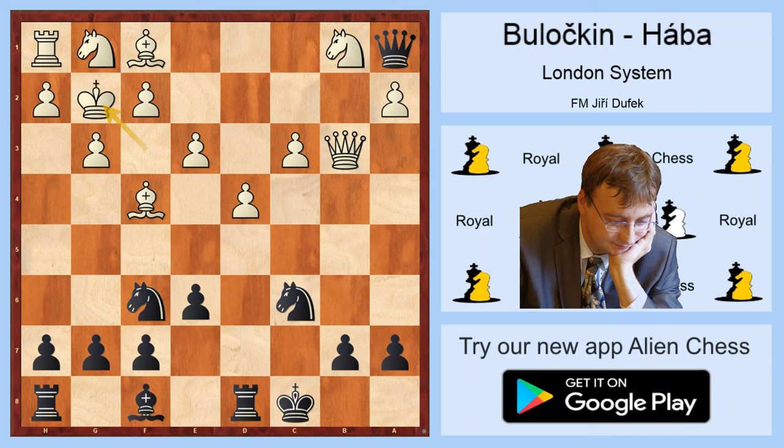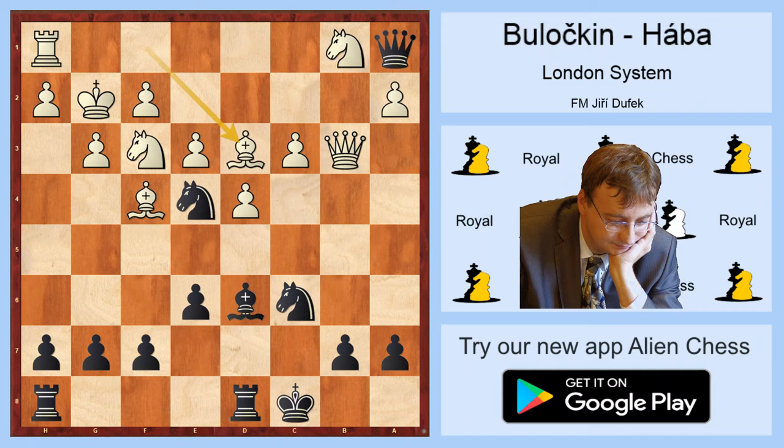The game continued: long castle, g3, e6, Kg2 to defend the rook on h1, Ne4, Nf3. Now White played inaccurately Bd3, and even after that White's position was preferable. But the clearly better move was Nf3 now, because after Bd6, Bd3, Na5, Qc2, Black will lose his queen in the very next move.